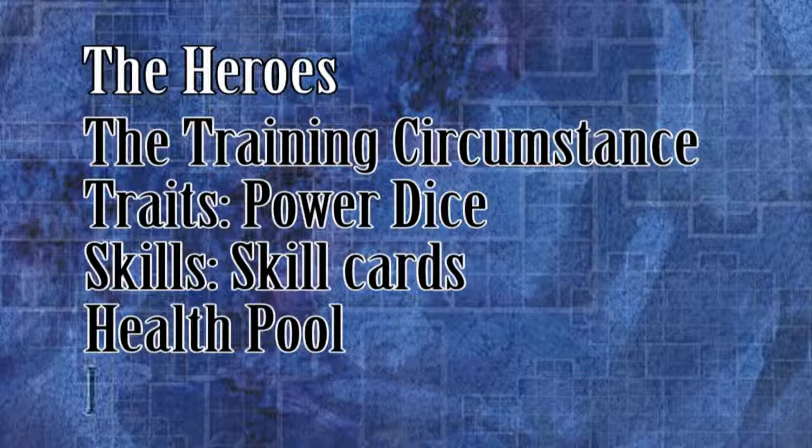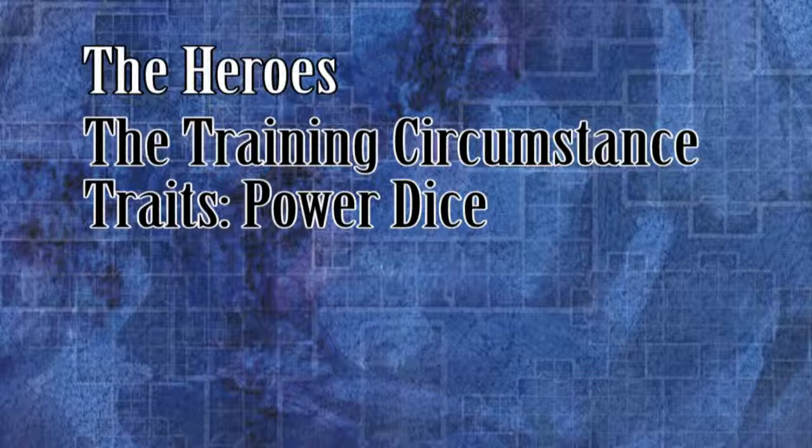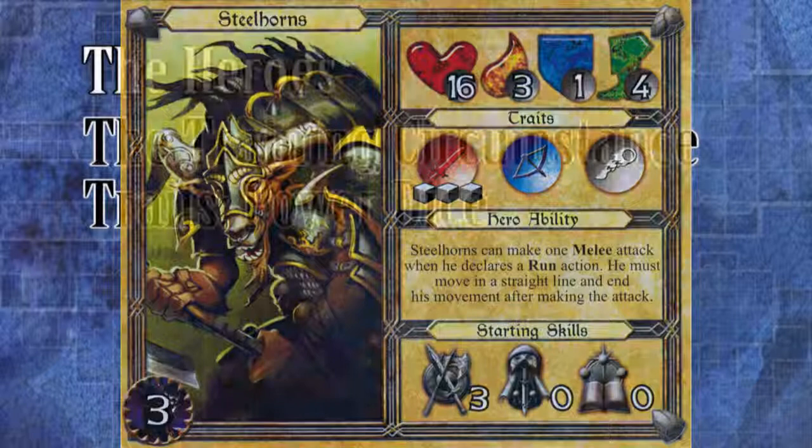As you know, you are entitled to roll up to a certain number of power dice as determined by the trait for the type of attack being made. The hero card indicates the default number of black power dice per trait. These tokens are used to indicate additional black power dice that have been bought from melee, ranged, and eldritch traits.